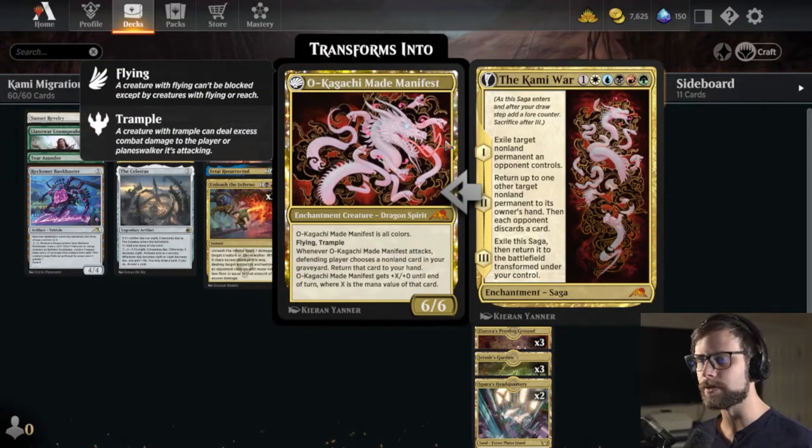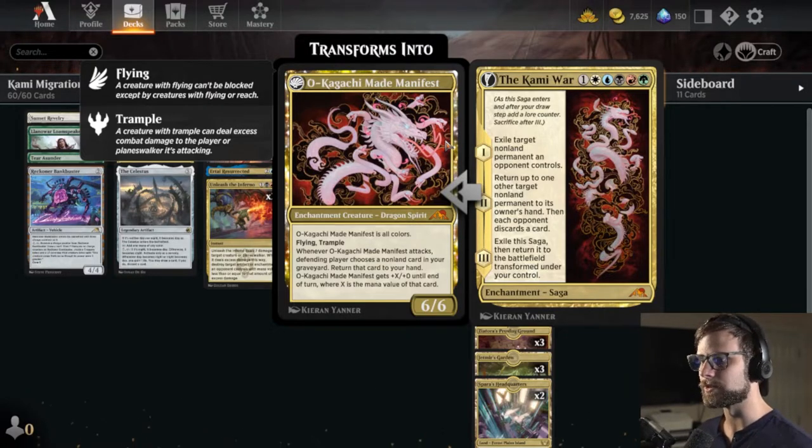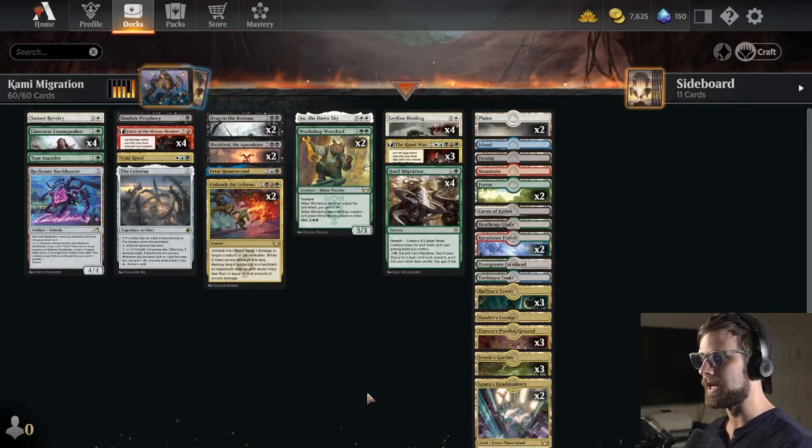Herd Migration creates a 3/3 green beast creature token for each basic land type among lands you control — maximum being five. Hence us running literally all of the tri-color lands with each of the basics as well, and then a couple of dual lands. And of course Kami War: exile target non-land permanent an opponent controls, return up to one other target non-land permanent to its owner's hand, then each opponent discards a card. On that third chapter you exile it and get the 6/6 Oh-Kagachi Made Manifest.